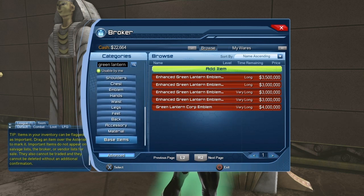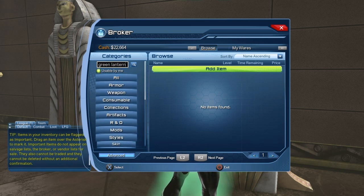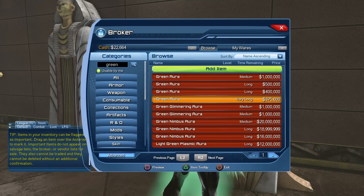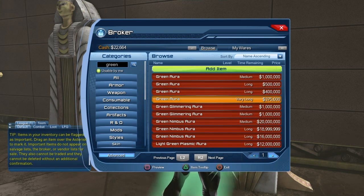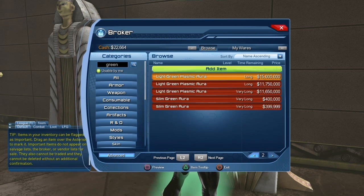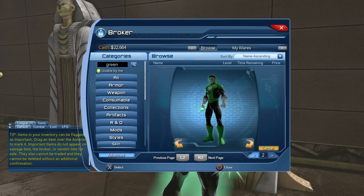For the Green Lantern Aura, go into Accessory on the Broker and search for Green. Right now the Green Aura goes for 375,000 on the Broker — though the price changes all the time. There are various other Green Auras you could get, but some of them are a lot more expensive. There's also the Slim Green Aura, which is barely visible.